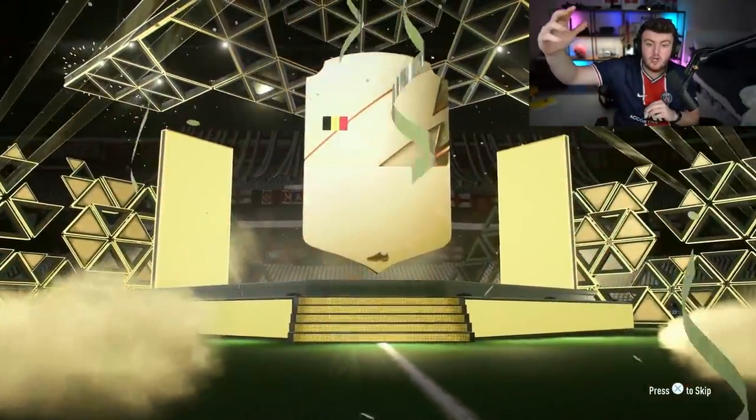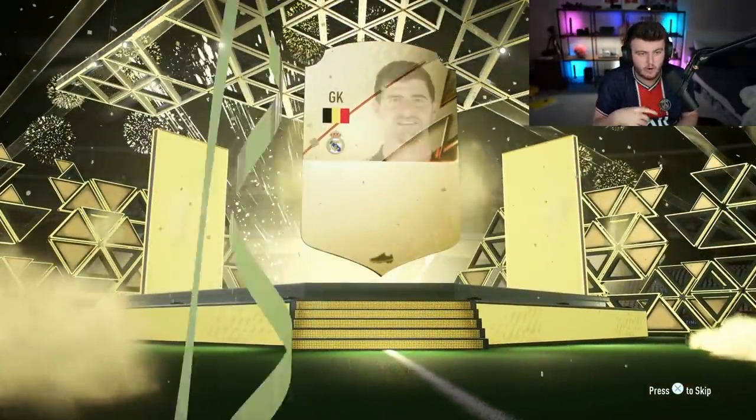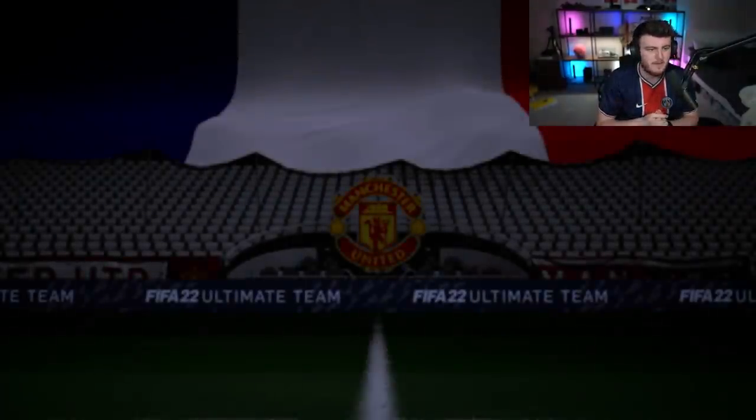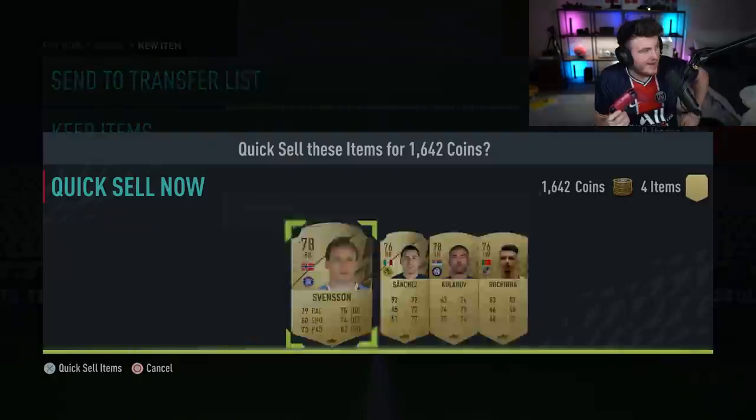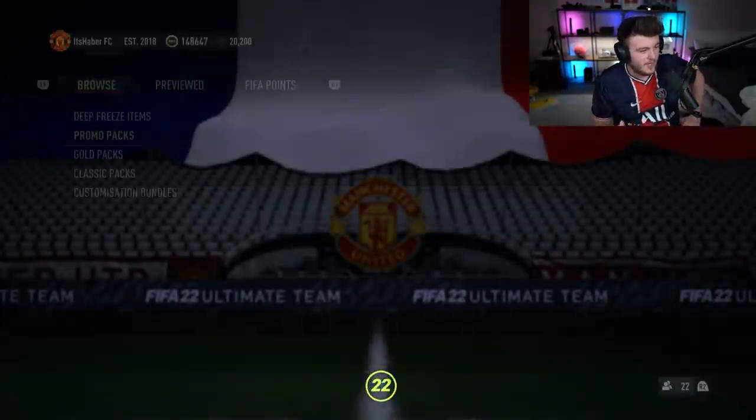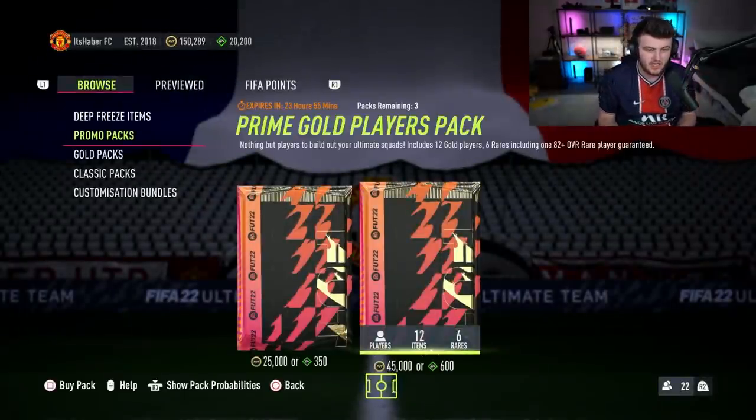We have a little walkout — that's an 88-plus Belgium goalkeeper. It could have been De Bruyne, but it's going to be Thibaut Courtois, 89 rated. We'll take it. That's another walkout. We're getting so many walkouts in these packs right now. Usually we don't get this many walkouts — usually we're getting a few boards, but we've had like three walkouts already.